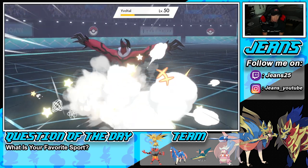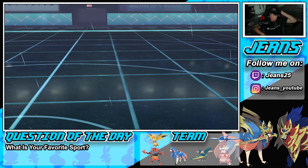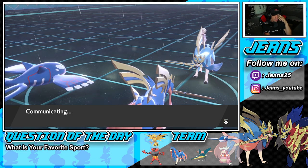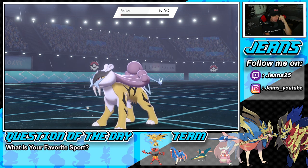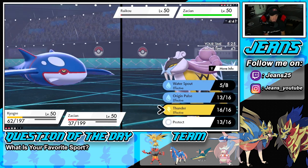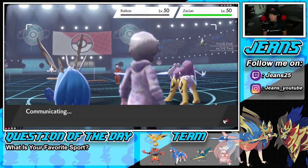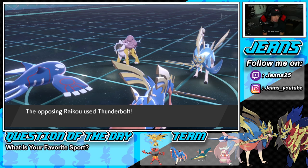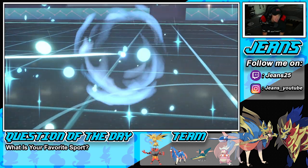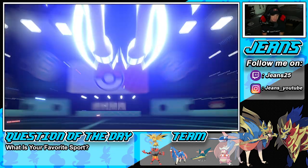We should have gone for Origin Pulse — that could have done big damage and maybe won us the game. Raikou was on one HP from earlier! And it's got Choice Scarf — I hate this game. Origin Pulse comes out, I guess we'll rip into a Behemoth Blade. He goes for Thunderbolt — definitely Choice Scarf all day. With Raikou outspeeding me, that's GGs. Even if I protected Kyogre, he still wins this battle.